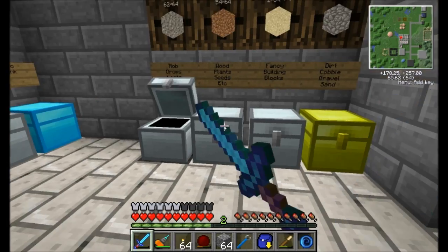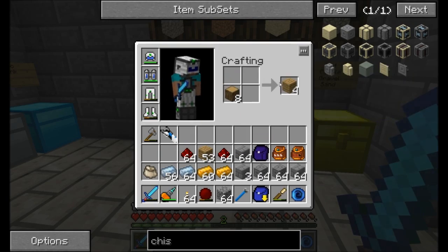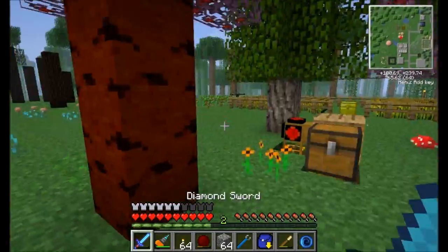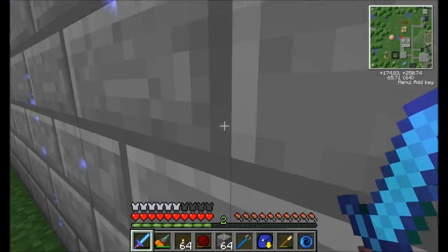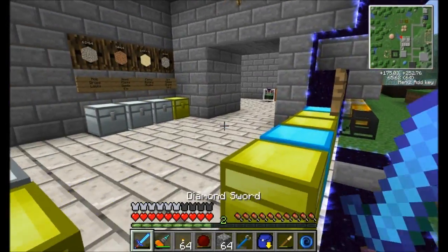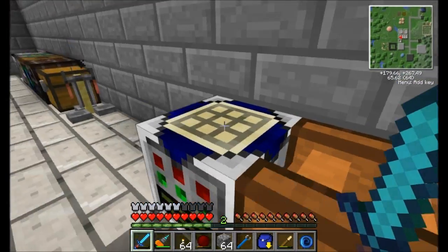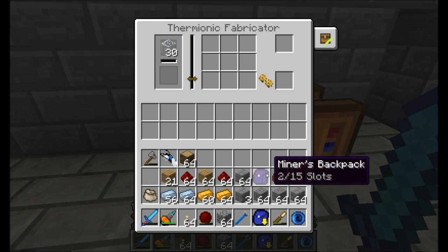Let me get some wood. Let's sneak outside real quick and grab some extra wood. That should be plenty. So first, we're going to need — like I said — a five by five by four, so that's exactly a hundred that we're going to need here. For this, we're going to need a hundred tin electron tubes. So let's make some.